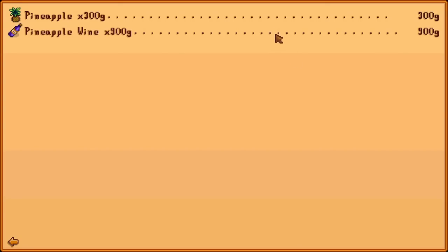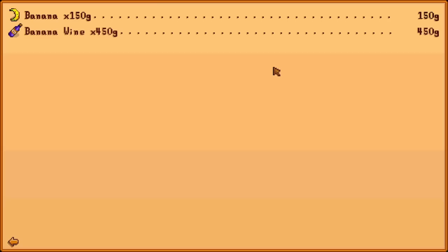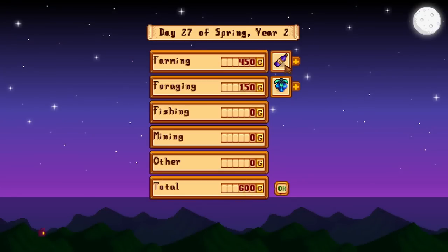You may also want to get your hands on as many banana saplings as you can, as banana wine will sell for 450 gold each. For fall, pumpkin is the best choice as pumpkin juice sells for 720 gold each, as well as pomegranates from pomegranate saplings which sell for 420 gold each. Winter is easy — crystal fruit is the only option I'd suggest, as each of those wines will sell for 450 gold each.